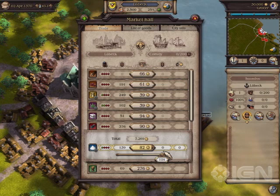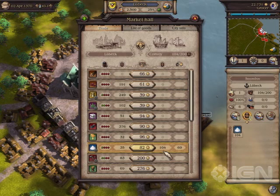In this example, I will buy 100 barrels of salt. The goods are not purchased until I let go of the mouse button.